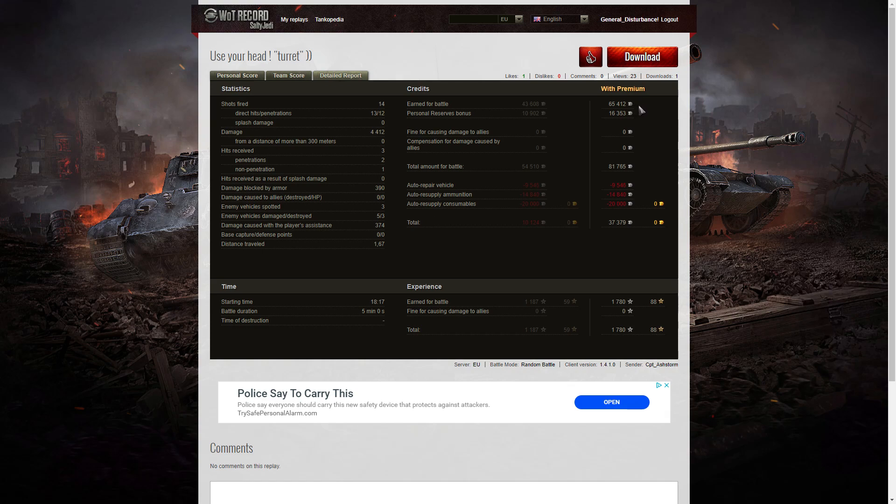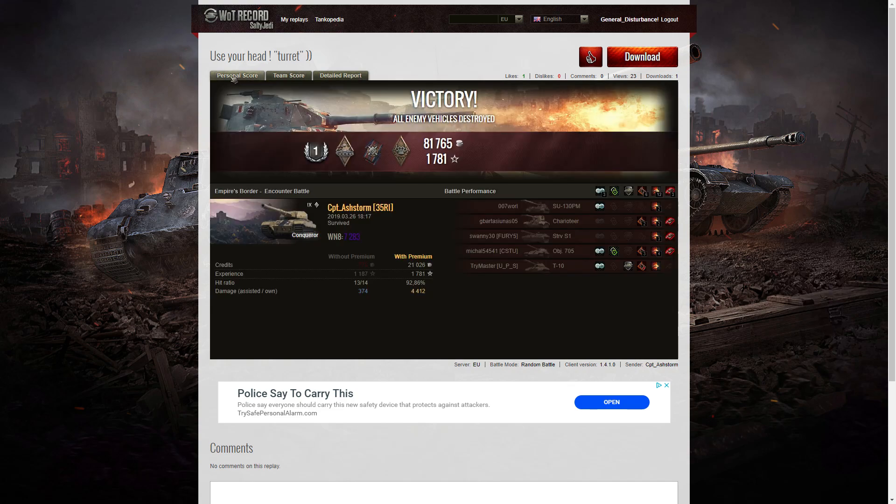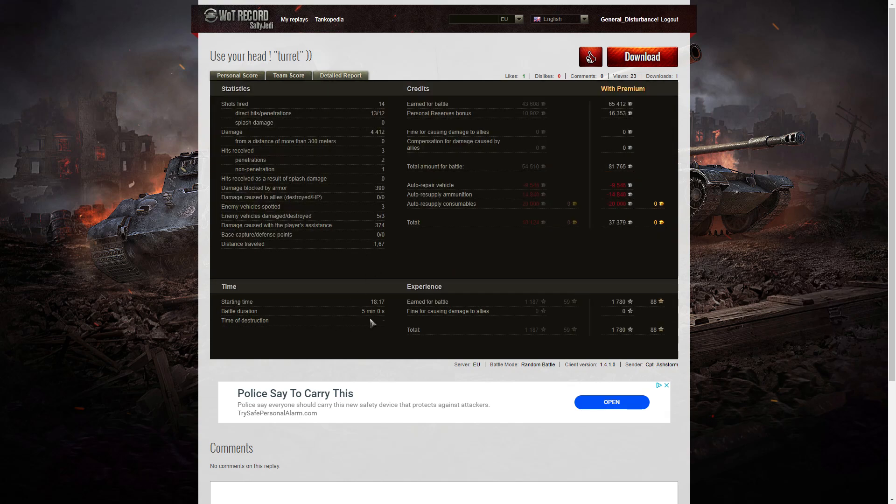On the premium account, he earned 65,412 credits and got 16,353 from personal reserves — total 81,765. After repair, ammunition resupply and consumables, he took away 37,379 credits. On the experience side, he earned 1,780 XP and unfortunately there were no multipliers, so that's all he took away. It was a pretty good battle and it was over very quickly — battle duration was five minutes exactly, which shows how efficient it was.